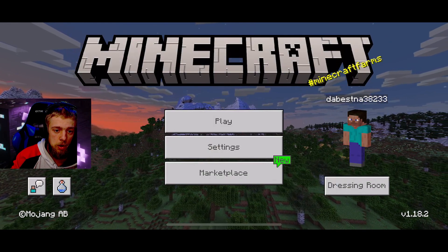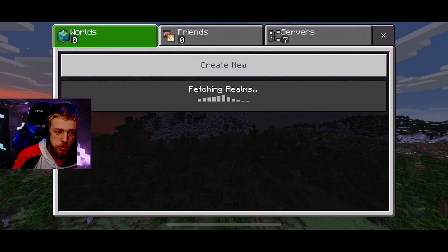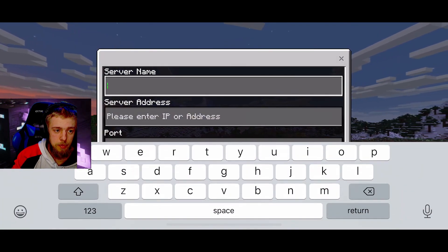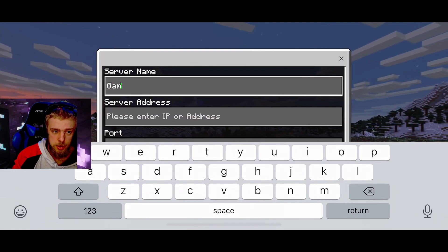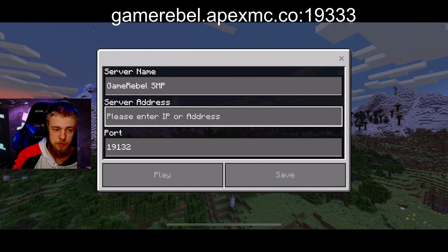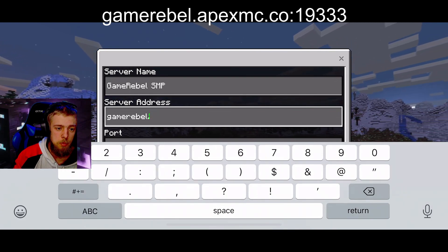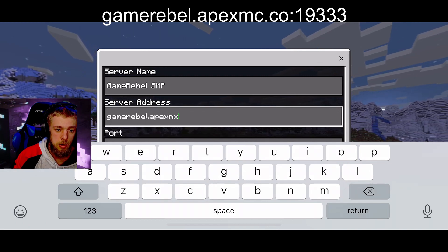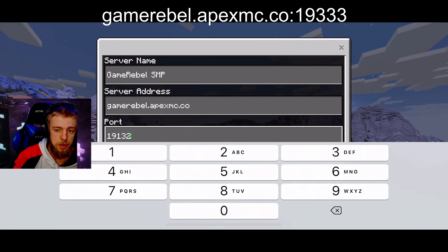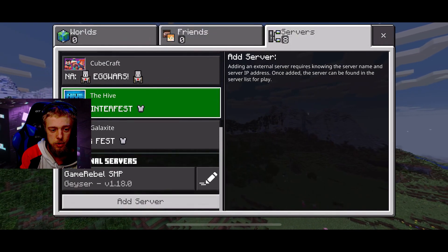To join the server with Bedrock on your phone, you're just going to have to click Play. Then click on Servers, scroll down, and then hit Add Server. You're going to type in whatever name you want — I'm just going to do GameRebel SMP. And then click on Server Address and type in this following address — I will type the address in the description below. It is GameRebel.apexmc.co. And then the port for Bedrock is going to be 19333. Once you do that, you can click Save and then you can join the server.